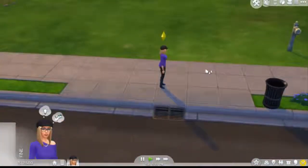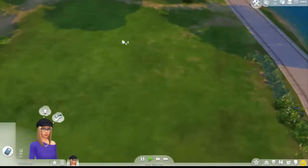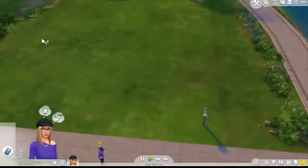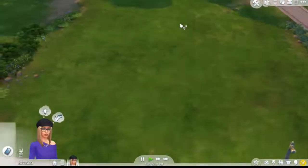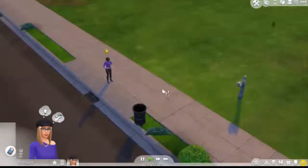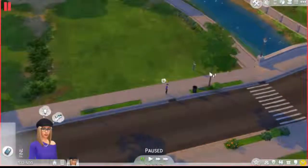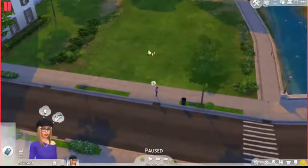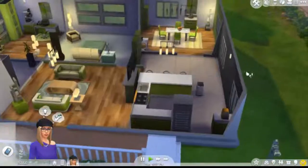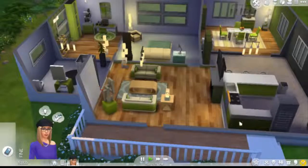Okay, so there were no starter homes left apparently, so I just got an empty lot and I'm going to attempt to build her house. I'm a horrible builder so it's probably not going to look good — I can just say that. But she needs a house in order to live. Okay, so I'm done building. I didn't really build it — I just used the styled room thing.